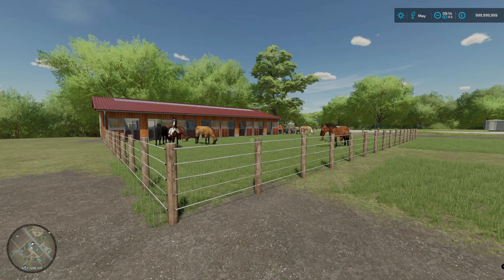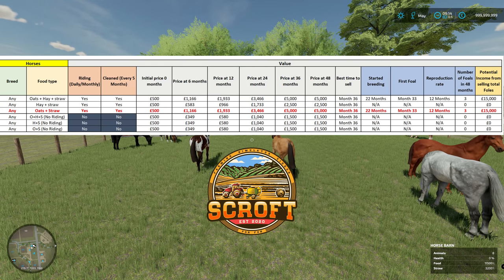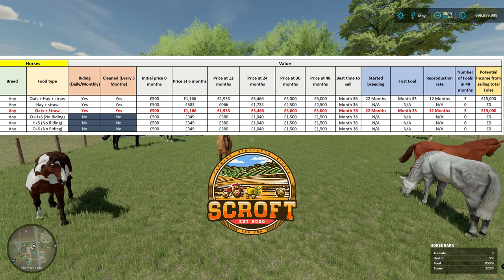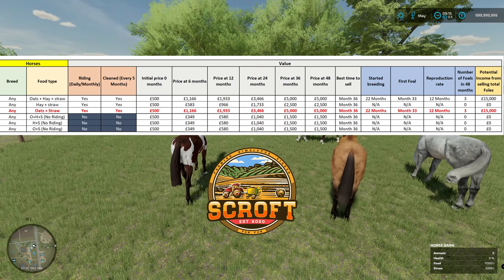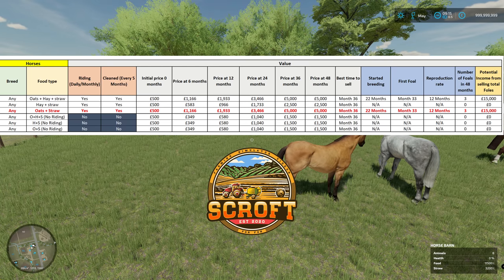Let's bring up the first screenshot from my spreadsheet and go through the data. Like every other animal video, I start with the value of the animals and how they grow in price as they mature, then breeding information, and potential income from selling foals from just one horse. First, regarding breed types — all the breeds are essentially just different colors. There's no performance difference between any breed in terms of value, price, or productivity.